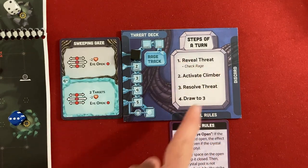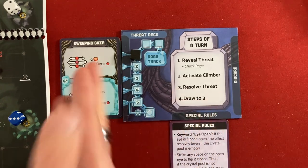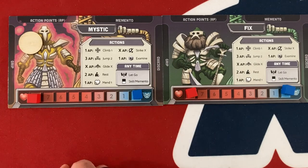Once you've revealed the threat card and checked the rage, you activate your climber — that's the main bulk of the gameplay. Then you resolve the threat card, doing whatever it said. Finally you draw back to a hand of three cards.